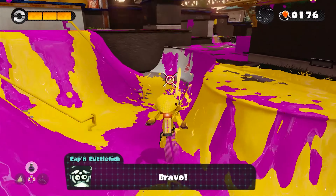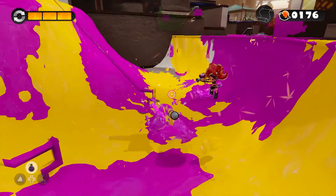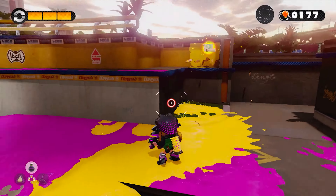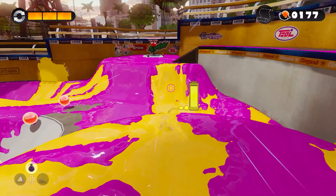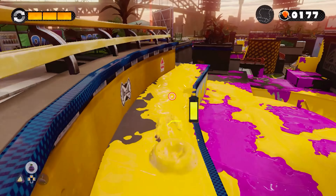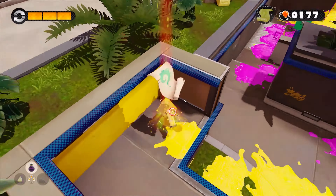Grab that. Take down this Octoling. Beautiful. Oh no — I thought it was dead, but that was my armor. Is it there? It is there. Okay, we gotta work our way up there. Set up this way. Hopefully no more Octolings spawn. And there's our sunken scroll.